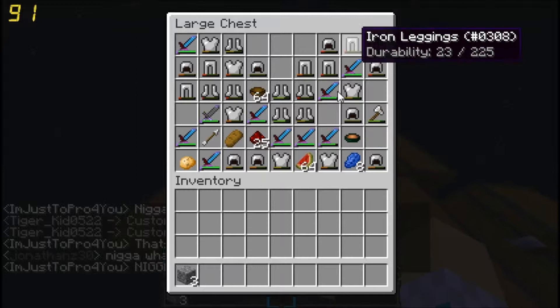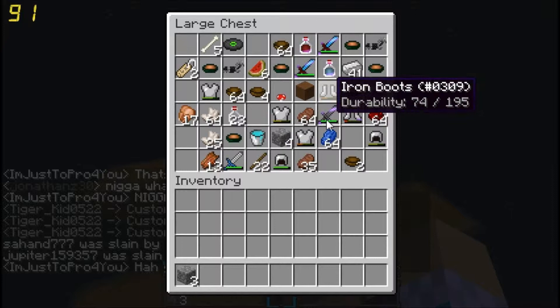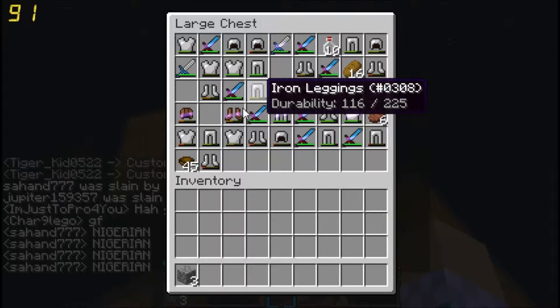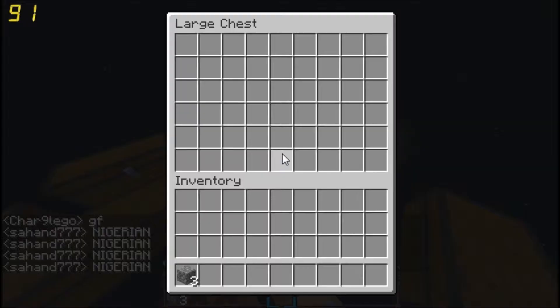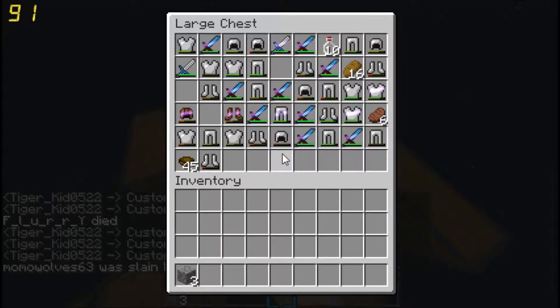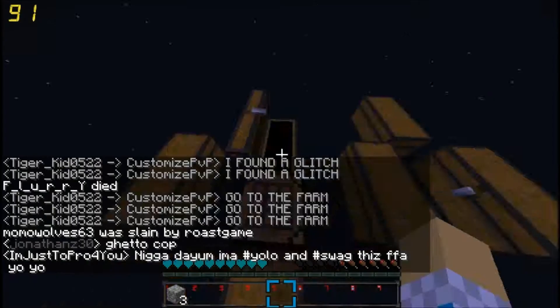This is my bank at the moment. I have almost a dub of armor here, and then some random stuff — some armor, more armor, Prot 3, Bane of Arthropods 3. And right here a little bit of armor, a full dub of armor, swords and yeah — showed you that already.